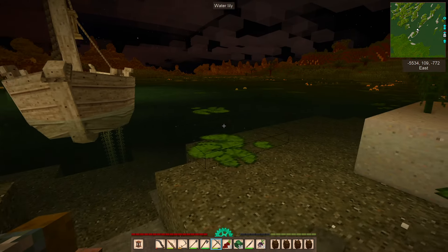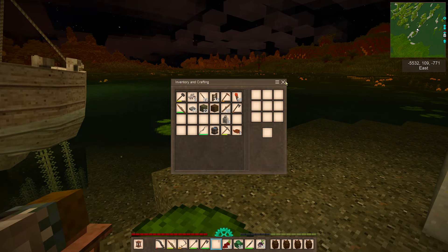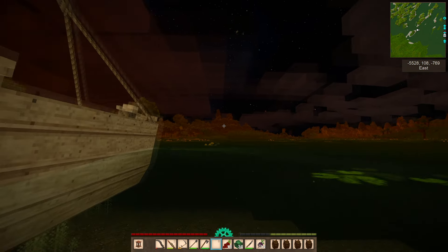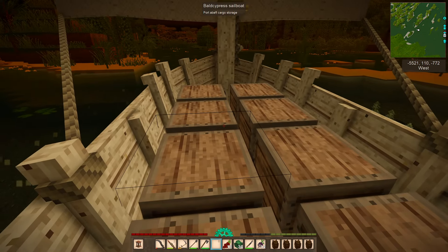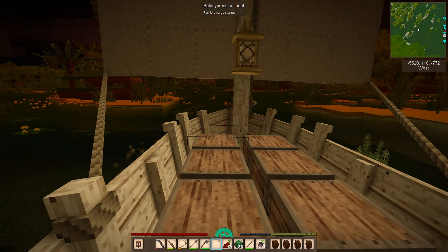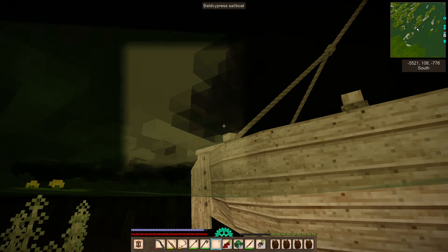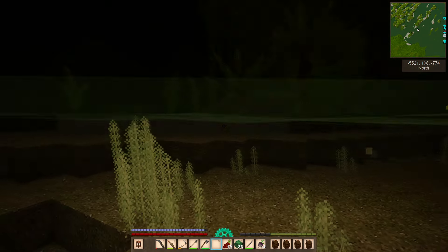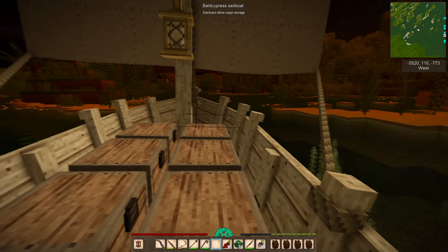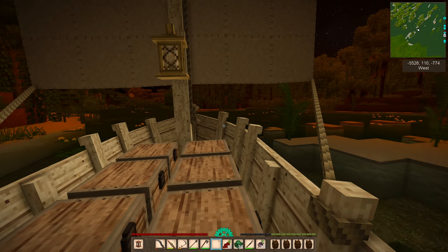That looks wide enough to get through. But can I get back on the boat? That's the question, if I'm swimming. Can I get back on the boat? I can! Excellent. Can I now drive the boat? No, I can't — I have to be on the starboard side. Let's swim. Yeah — all a learning curve. We're through here!